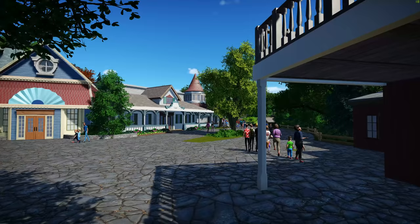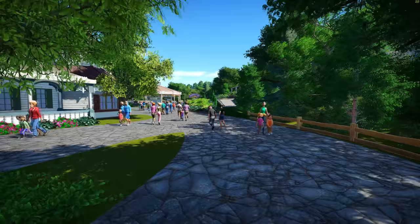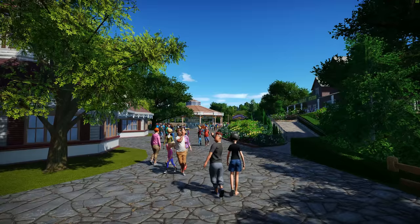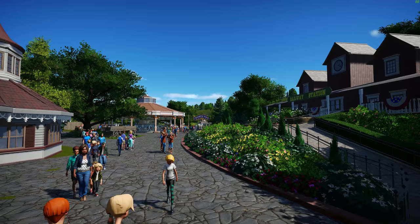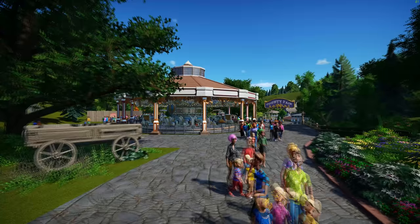I literally just got done putting some finishing touches around the area. It's not completely done but it's close enough that it's worth showing off. We're going to head over to the right side of the park — as soon as you come into the plaza we're going to pass by the theater, pass by the railroad station, and head over towards where Mustang is, which is the roller coaster we showed off last time. And one of the things I added here is the carousel.